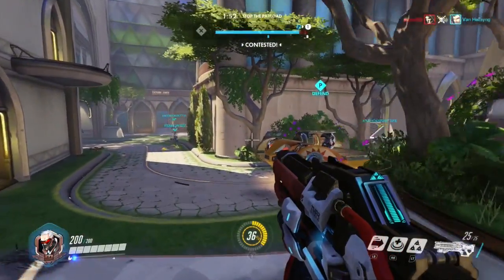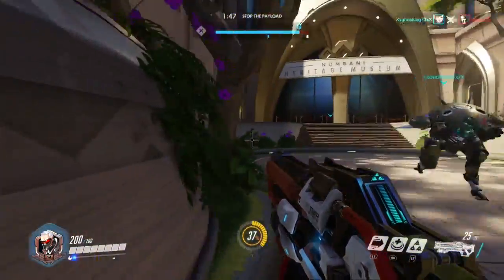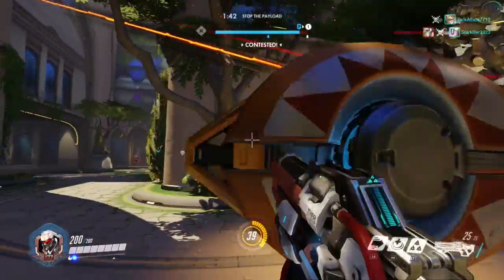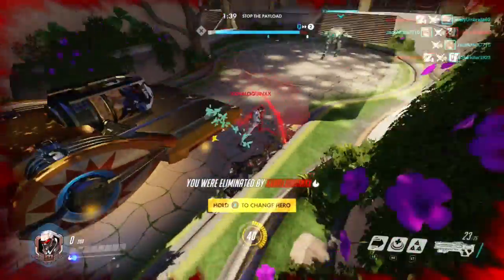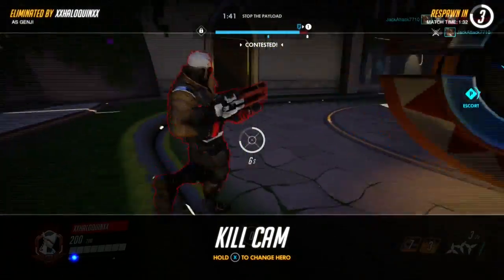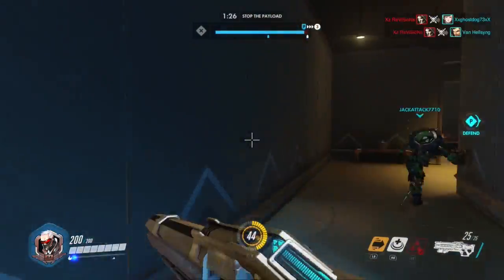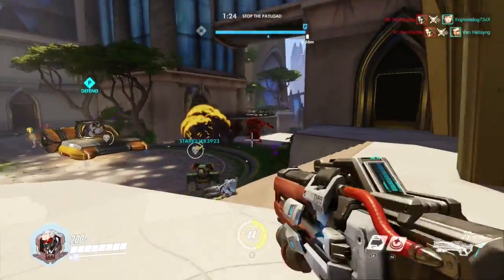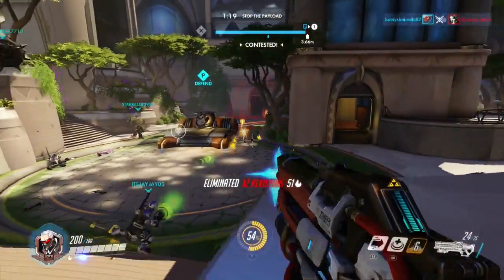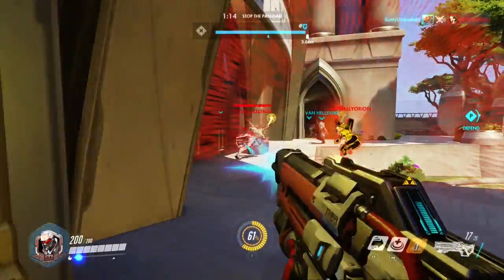Her name is D.Va — this character — and she's got this great mech suit that's really powerful, and she can launch it and have it explode, but she's almost like laying right down in it. We gotta fight them off — they're about to take us out. The ninja's too tough.